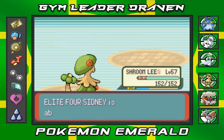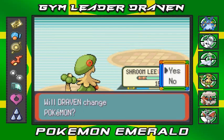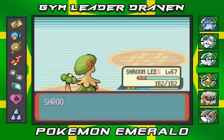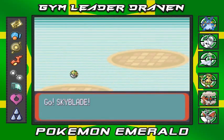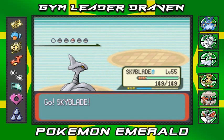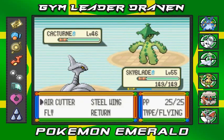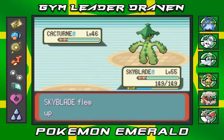He's getting his butt kicked. Coming out with a Cacturne — I'm going to go with Skyblade. Skyblade, time to shine! Sydney, you're down to one Pokemon now. Here we go — Fly attack!